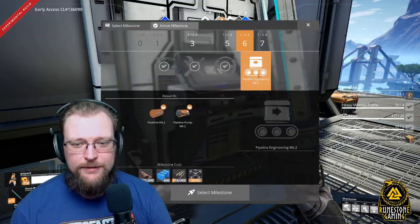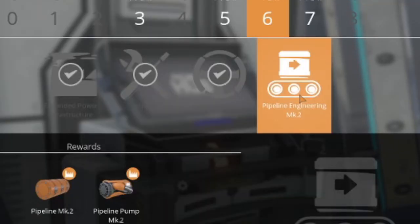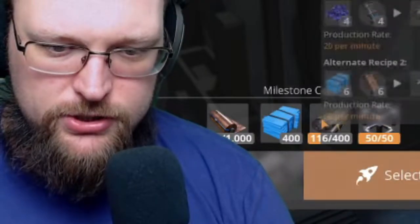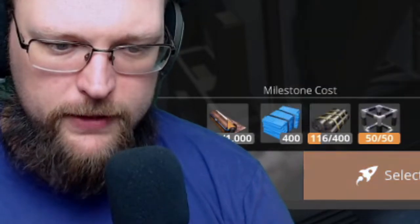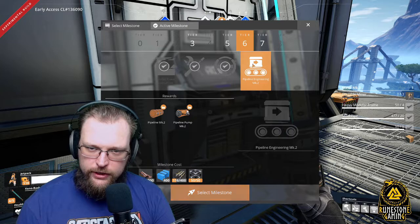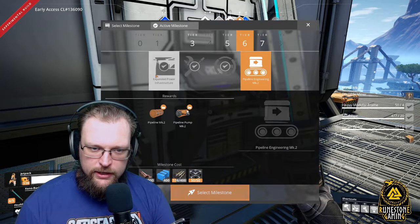One more huge change: they went ahead and dropped the Mark 2 pipe and pump into Tier 6 under Pipeline Engineering Mach 2 in the hub. Really cool that they did this. It's going to cost 50 heavy modular, 400 rubber, 400 plastic, and 1,000 copper sheet. They've got their own category for it now in Tier 6.